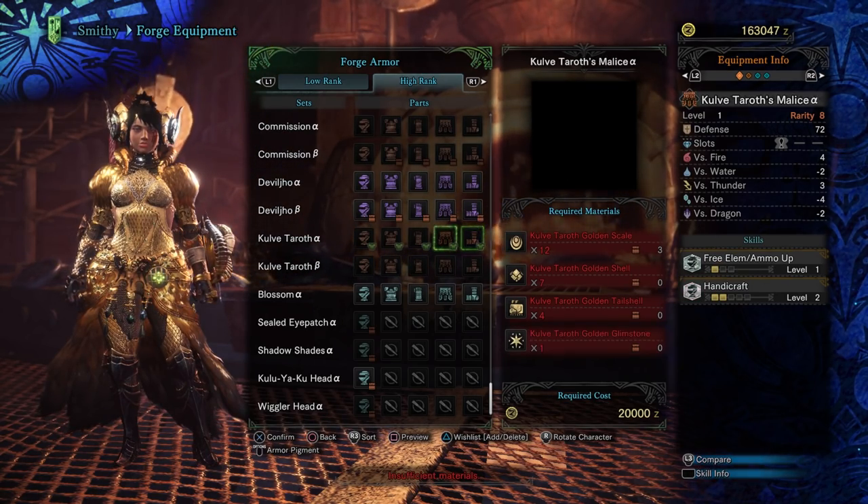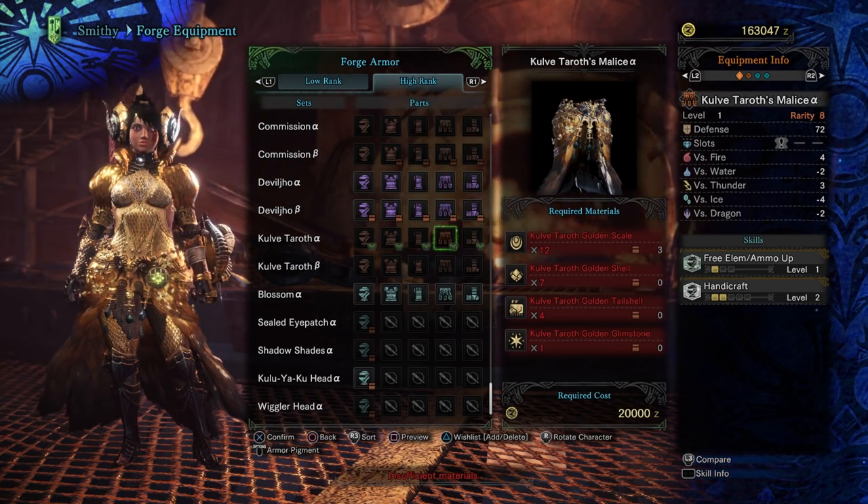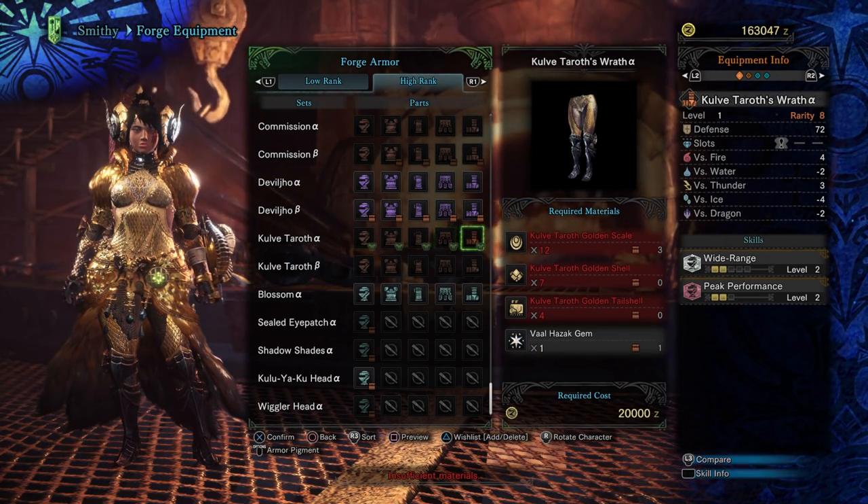The best thing about it is the alpha armor even has jewel slots. We've got basically five level 1 jewel slots. That is crazy.